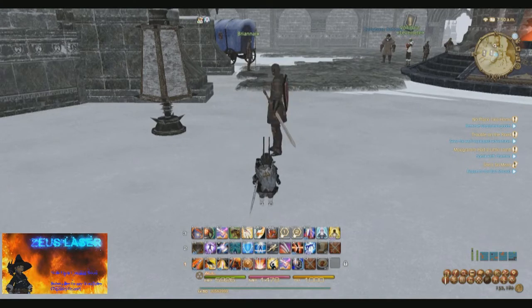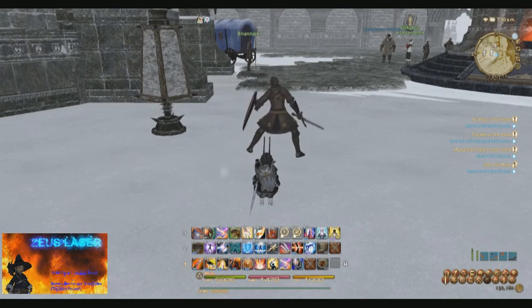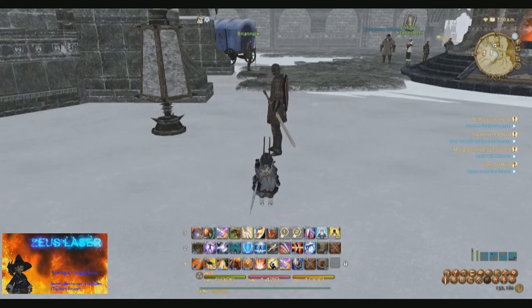The use of StoneSkin as a healer is mainly at the start of a fight, or in circumstance-specific situations to prevent large amounts of damage. The White Mage's StoneSkin is greater than a Scholar's, providing 18% shield as opposed to the static 10% that tanks can cast.